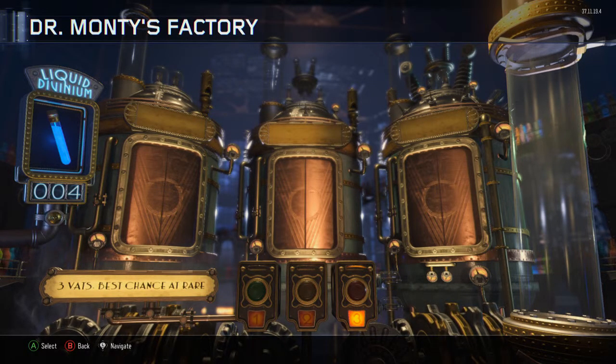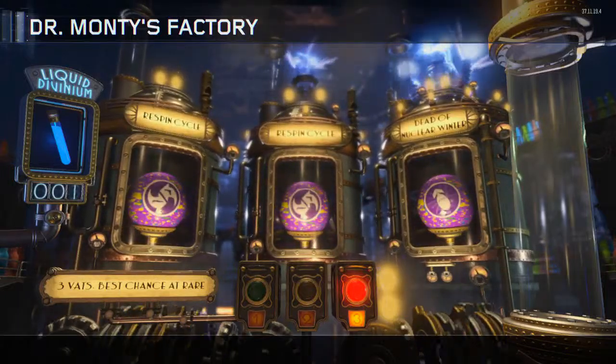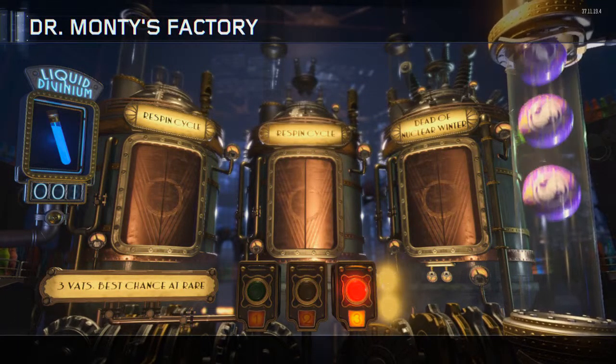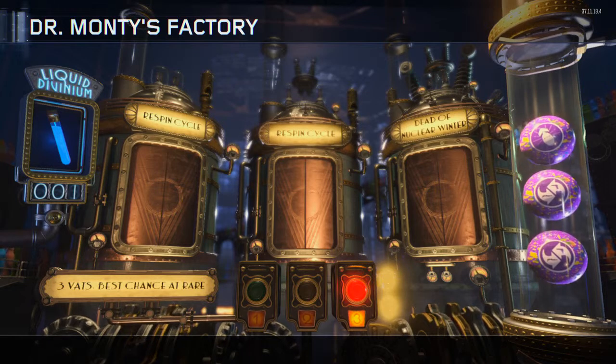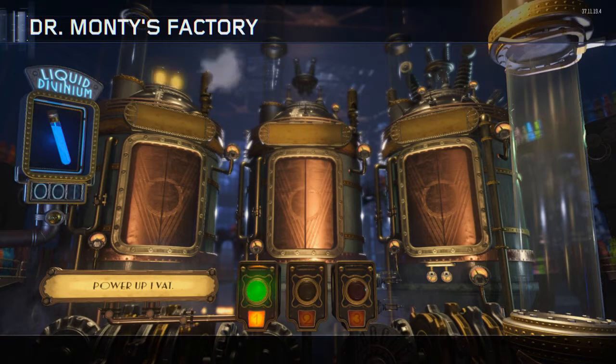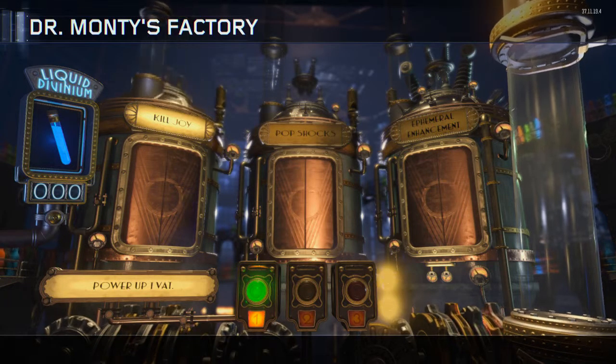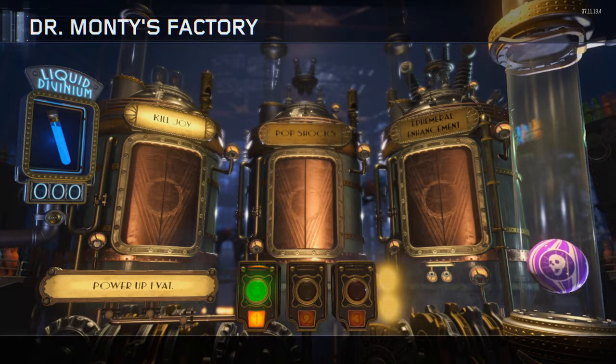Another Unquenchable though, those are always good and handy. Come on, give me something good — two Re-Spin Cycles and a Nuclear Winner. I ended up getting one liquid divinium out of a spin, so if I get a Perkaholic out of this last gumball I'm gonna flip my crap. Okay, I can live with that, and an Insta Kill spawn-in.